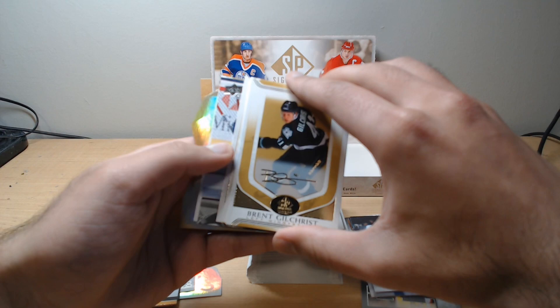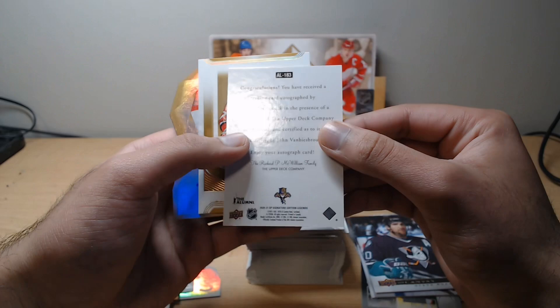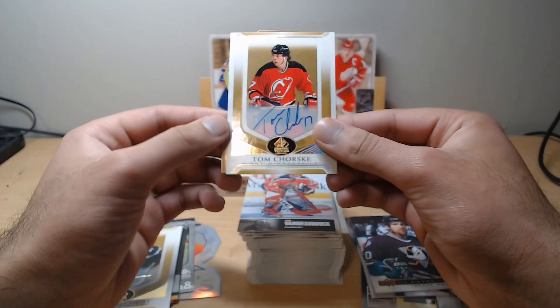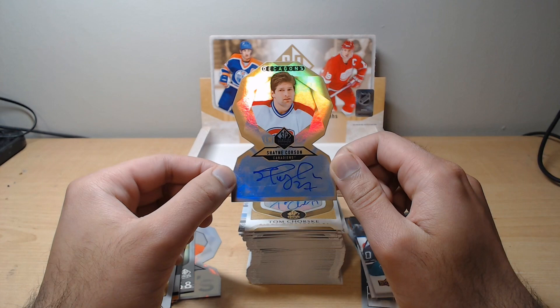Then things get interesting — first pack, first auto: John Van Biesbrouck. It's an auto, solid pickup, we'll definitely take that. Then of course we had our gold foil auto being Tom Chorsk, another auto in this box. And lastly, Shane Corson Decagon auto. Crazy box — we found three different autos, all very strong.